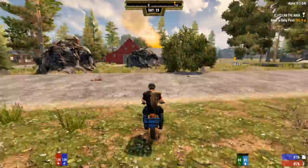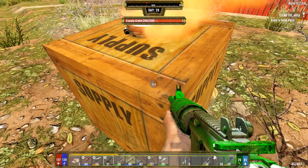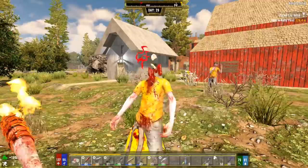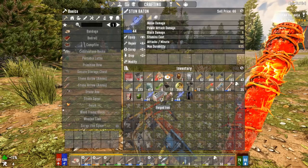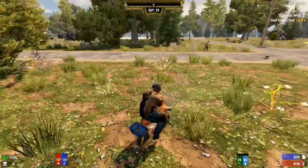Nothing like coming across an airdrop on the way across the map! It's day 29 so there are probably a few kicking around. This one has a bunch of food and weapons. Got a puffer jacket, a couple grenades, some canned food, and a stun baton we can sell. Let's get on the minibike and head out.